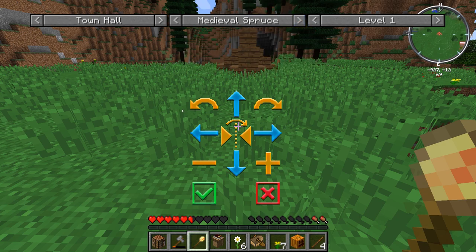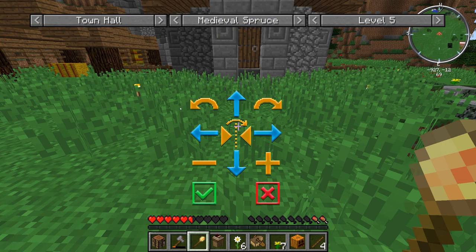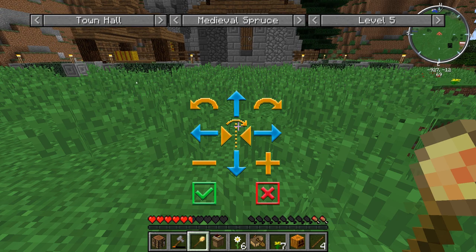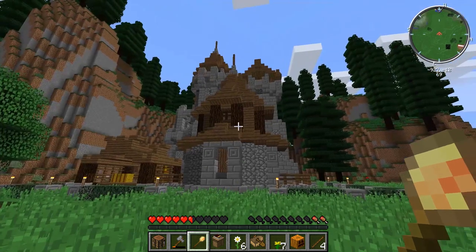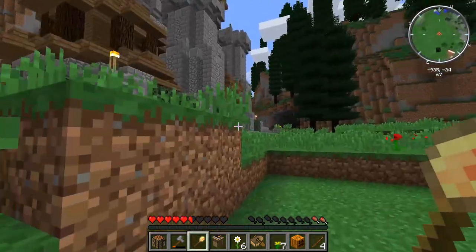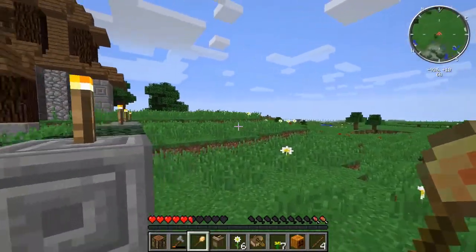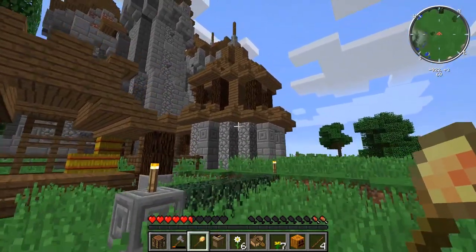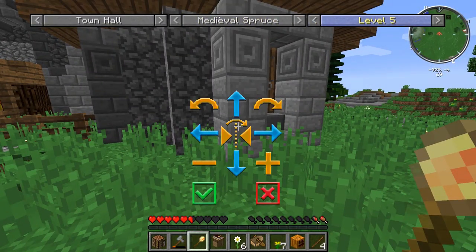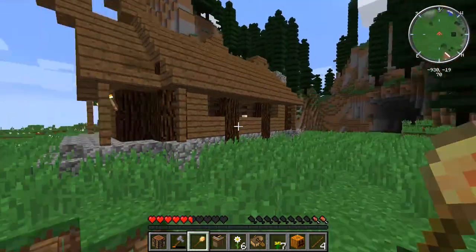We're going to put it underground — nope, just kidding. Let's change the levels. Level five — this is what our town hall will look like when we're done. We want to move it back a bit; we're putting this here so we can see how big it's going to be. Is this a good spot? Looks pretty badass. I like it. It's going to take a while to get it to this level, so for now it's going to be level one, and this is how it's going to look. This is going to be our little town hall. We need a builder to help us build it, so we're going to get some citizens here.